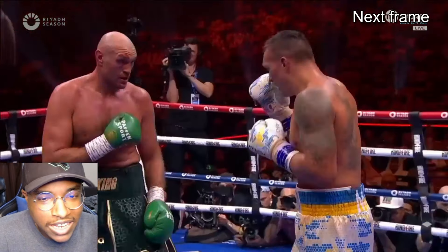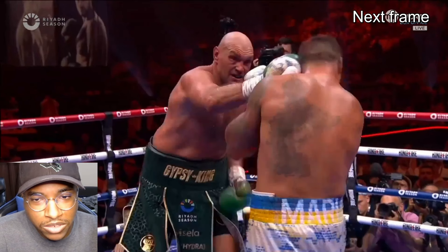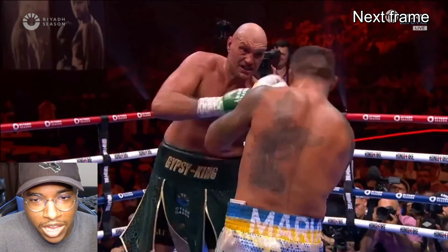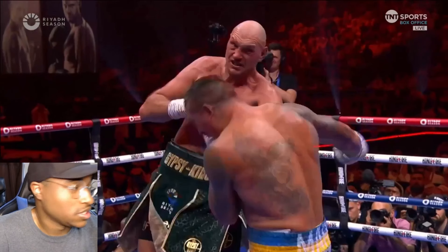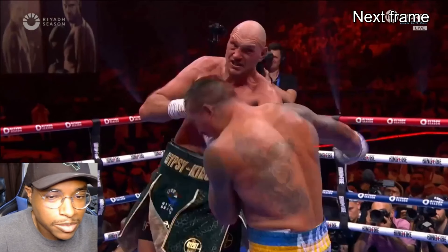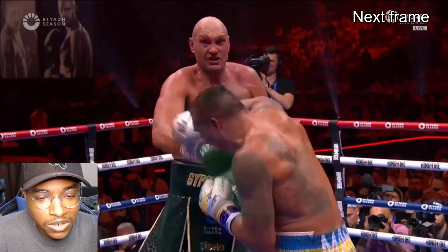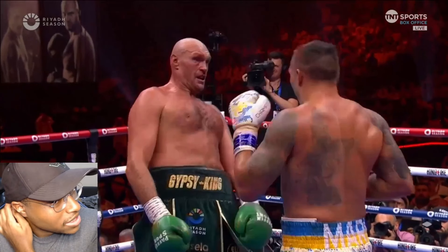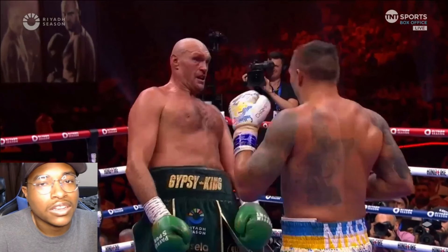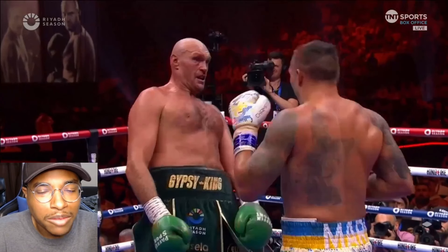Fury still likes that two-five combo into the cross to lead uppercut. He throws the cross and it mostly gets blocked on the guard, but this lead uppercut does land — you can tell because Usyk's neck and head snap to the side. Usyk also lands a big left hand of his own and gets hit with a cross, so they trade some big shots. Fury lands more shots but Usyk's shot is also a big shot.